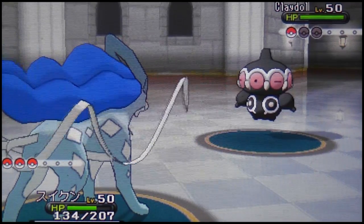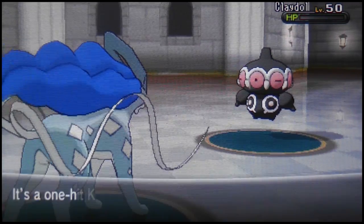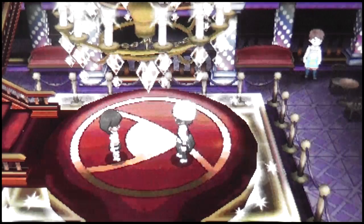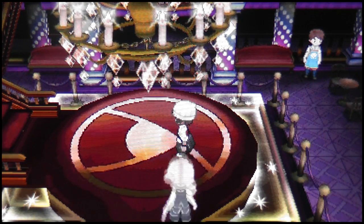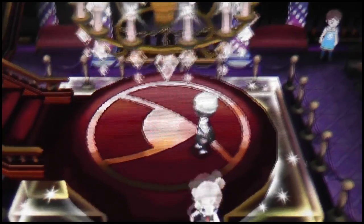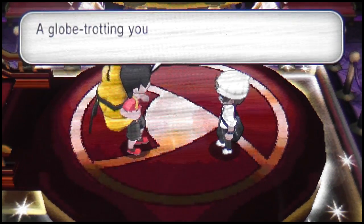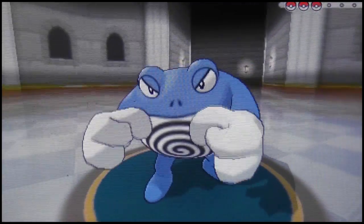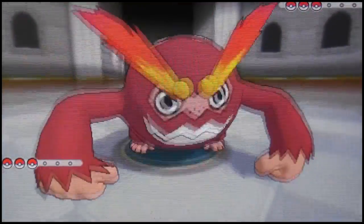His entire team was weak to my Suicune apparently. I go for Sheer Cold again — super effective one-hit KO. It's funny to use one-hit KO moves in the Battle Maison. Keep in mind: if you're inspired to use Suicune with one-hit KO moves, remember that Pokemon with the Sturdy ability are not affected by one-hit KO moves — things like Magnezone, Forretress, Skarmory. Look up which ones run Sturdy.